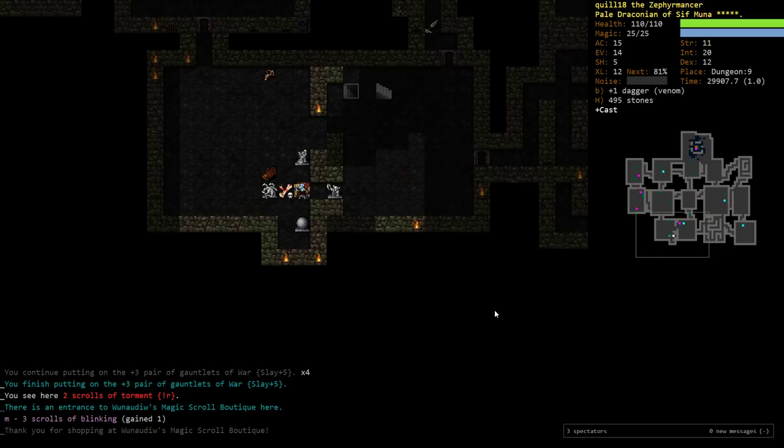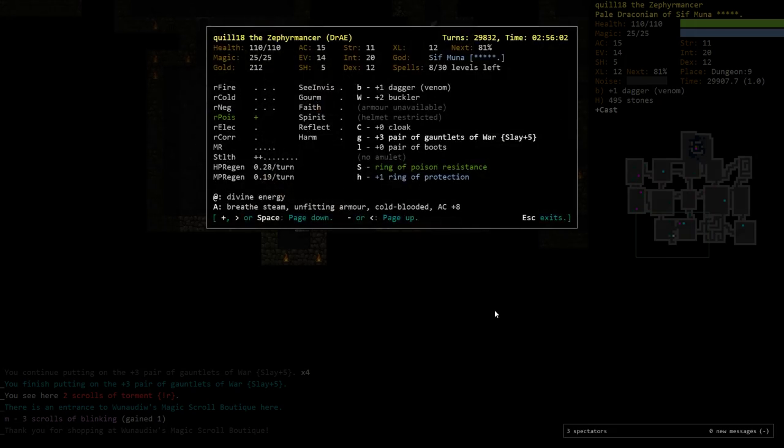Hey folks, Quill18 here, and welcome to another episode of a Let's Play Dungeon Crawler Stone Soup! We are a pale draconian air elementalist of Sifmuna, and item-wise we're feeling a little bit on the weak side. We did just use a scroll requirement we had to ask for armor, we got plus three pair of gauntlets of war, which that's not terribly helpful. We could be enchanting our cloak and our boots to plus two defense, get some more AC in here, but I really want to wait until we've got stuff with some sort of sub-trait on it and just get it maxed out.